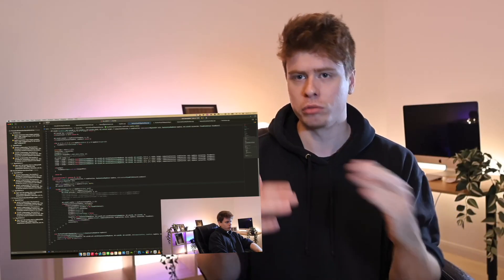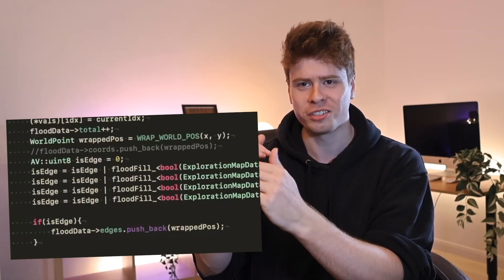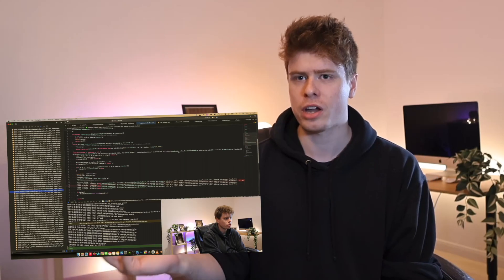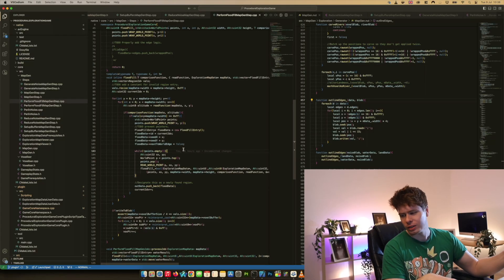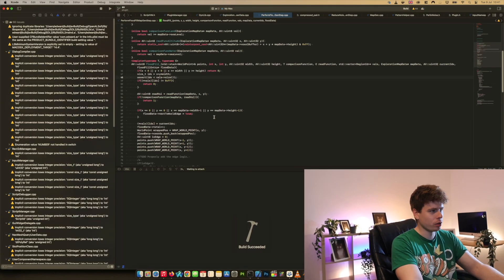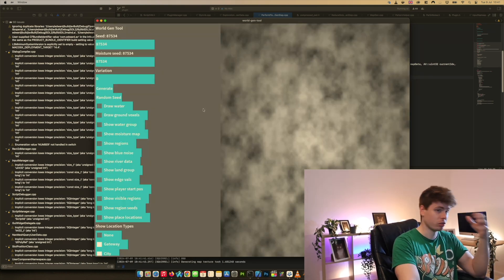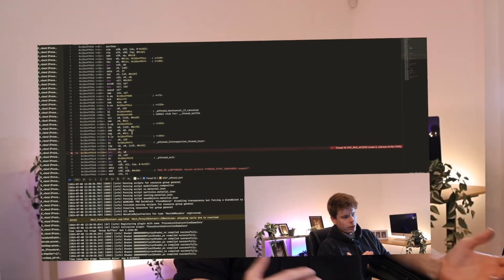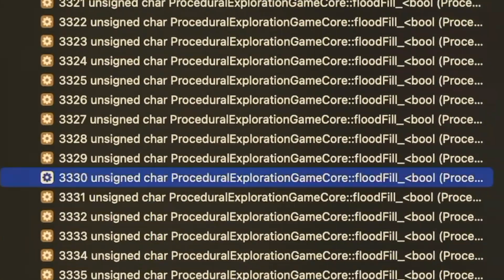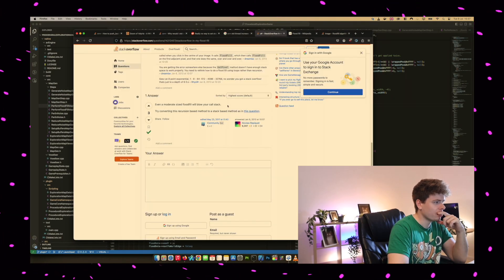Eventually I came up with a new theory: my stack had got too big. I'd implemented my flood fill recursively, meaning the function calls itself from within itself and uses the stack to keep track of where it's been. This had worked fine in Squirrel, but in C++ it was complaining. I proved this theory by setting it up with a really small world and observing that it worked reliably each time with no memory corruption. XCode and Clang were just reporting this as a bad access error, when really it was a good old-fashioned stack overflow.